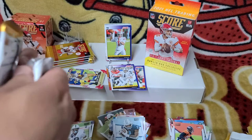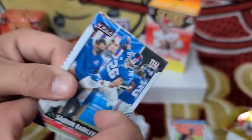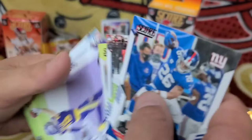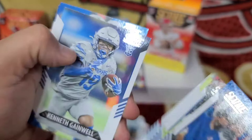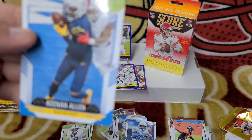This last blaster is insane — it's got 132 cards in the blaster, insane. Saquon Barkley, Josh Allen, Fletcher Cox, Adam Thielen, Joe — always upside down — Next Level Larry Fitzgerald, Luke Kuechly Panthers, Chaz Surratt, Kenneth Gainwell rookie, Brady White, Marshall Falk, Keenan Allen — that's the last card in that pack.